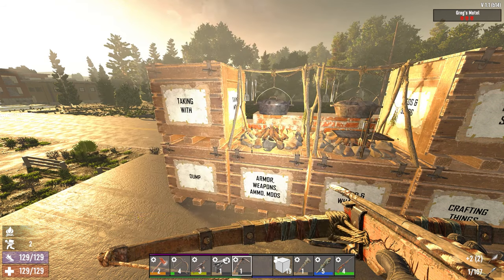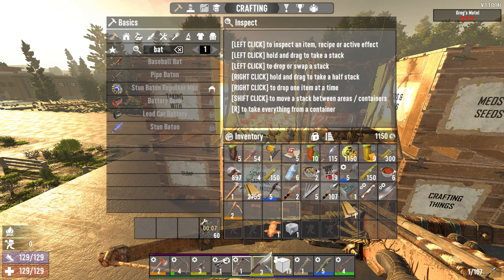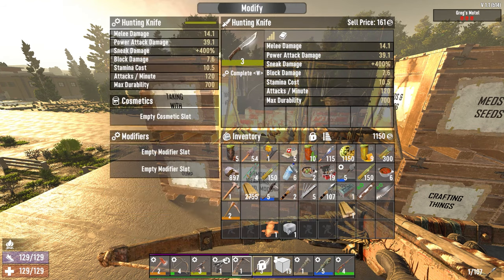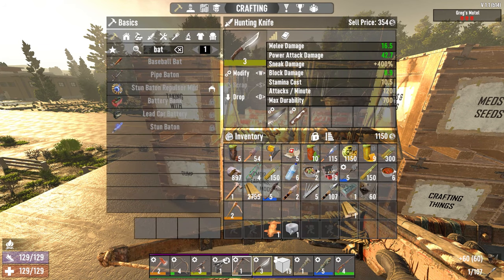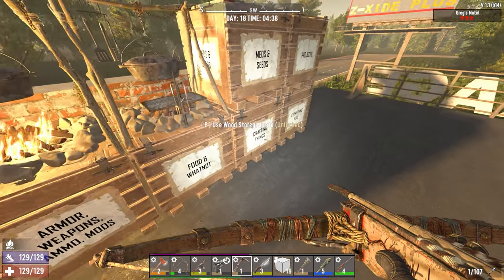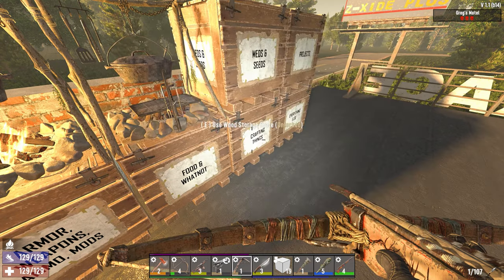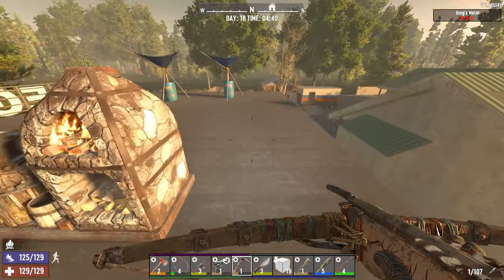Got some red tea going. Here's our new knife. Gotta like it. We're making a bunch of iron bolts for our crossbow. We've still got a couple of iron or stone bolts to go through.